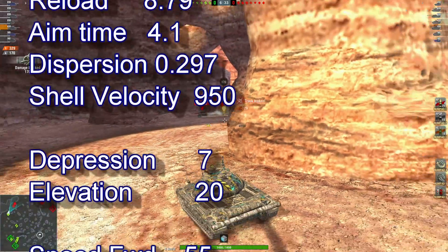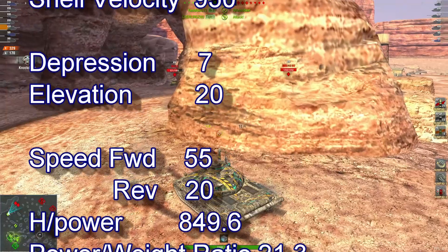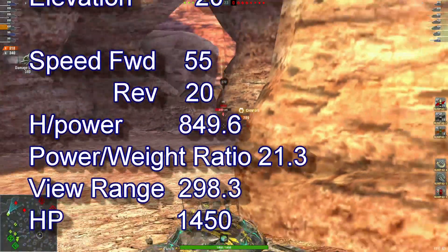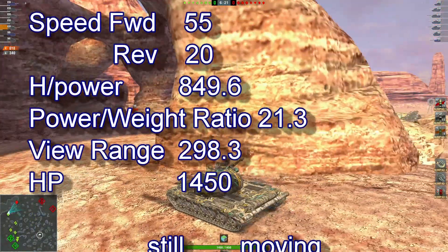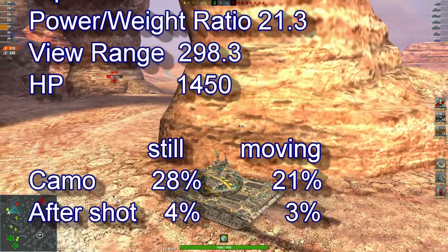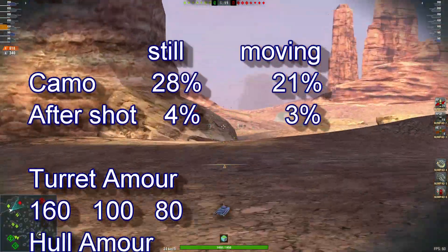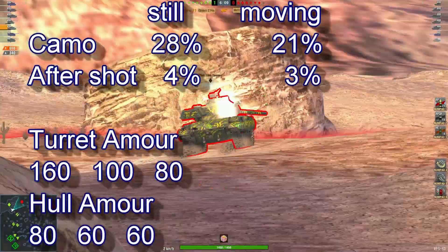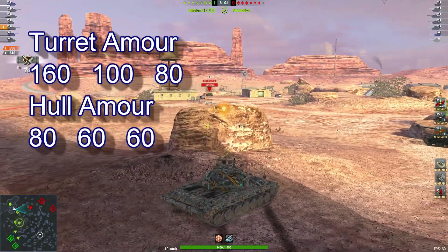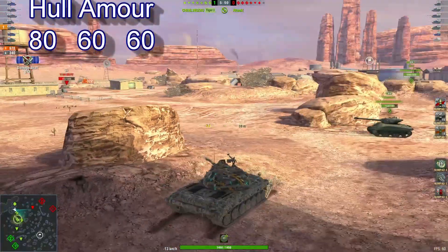Depression 7, elevation 20, speed 45, reverse 20, and a power-to-weight ratio of 21.3. View range 298.3, hit points 1450, camo stationary 28, moving 21, after shot 3 percent. Armor: turret 160, hull 80. Sit back, relax and let's enjoy some gameplay.